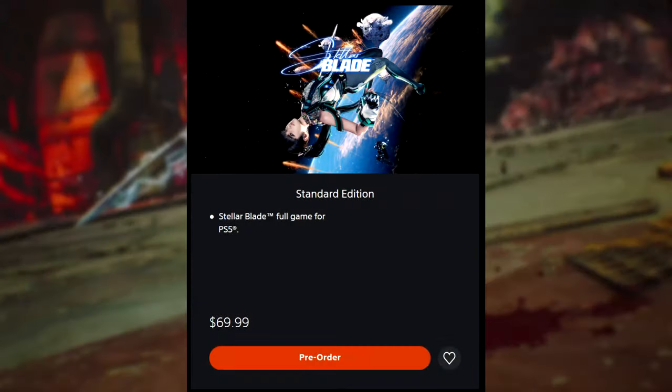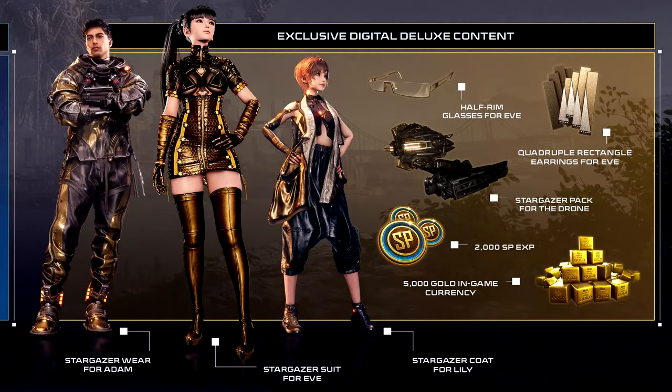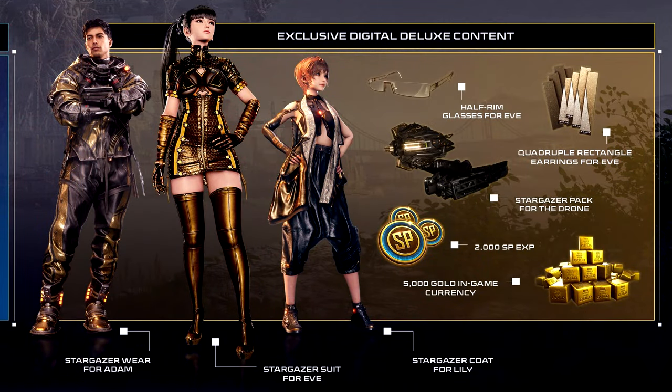The game is priced at $70, but there will be a digital deluxe edition at $10 more. Nothing too crazy — you get the Stargazer suit for Eve, half-rim glasses for Eve, quadruple rectangle earrings for Eve, Stargazer wear for Adam and Lily, the Stargazer pack for the drone, 2,000 SP EXP, and 5,000 gold in-game currency. For pre-orders, you receive an early unlock of the planet diving suit, classic round glasses, and ear armor earrings for Eve. It's not one of those digital deluxe editions with a $40 season pass baked in for narrative content. At $10 more, if you want it go for it, but most of you will be fine with the base game.